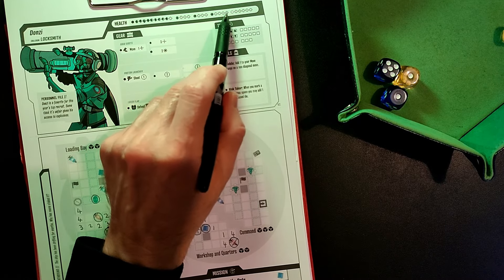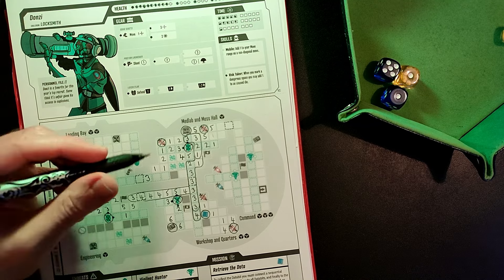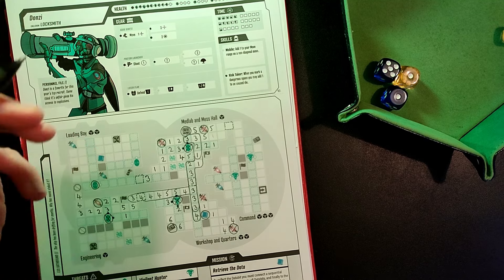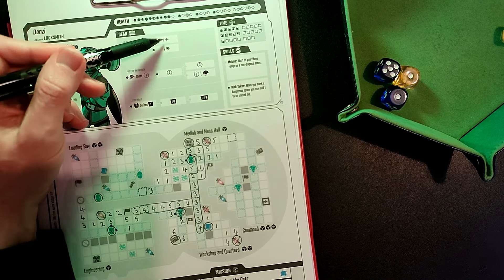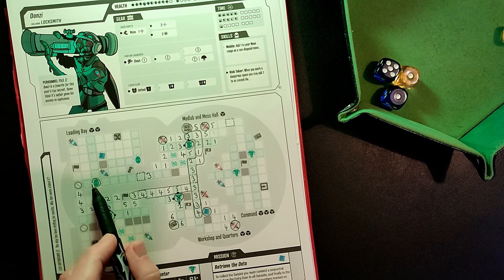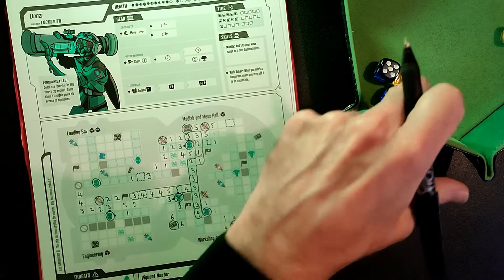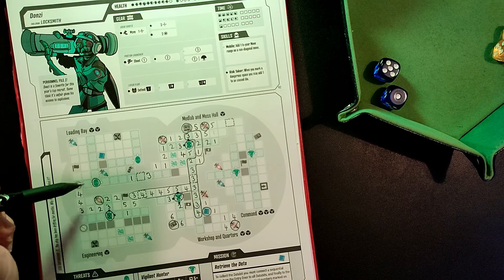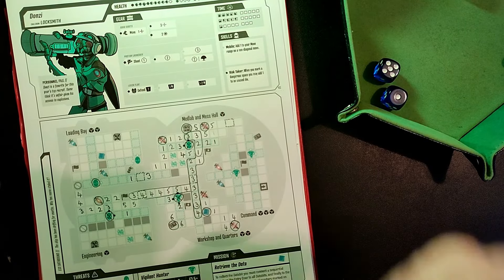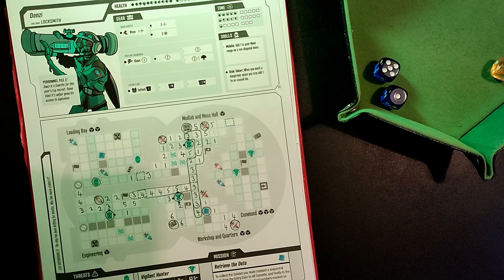We've got eleven health to play with — sounds like a lot but things could get nasty quickly. I could use that double one now — since I've upgraded my grav boots I can move up to three spaces, so I could go one, two, three, putting me close to shooting that enemy. However, putting the one there means stepping into the clever pirate's dangerous space again, so I've got to roll again for reaction — and annoyingly it's a four, so we're taking another point of damage.